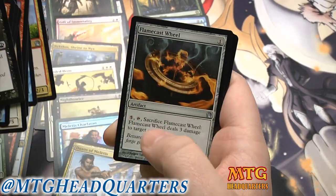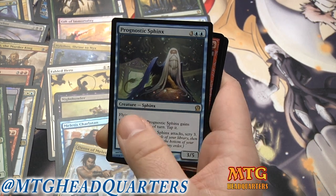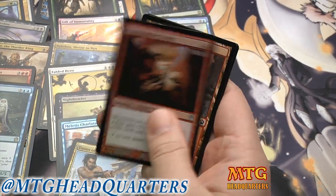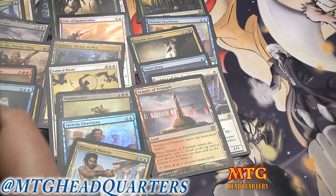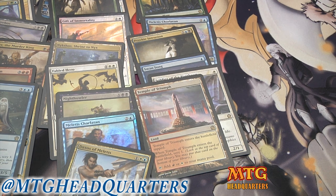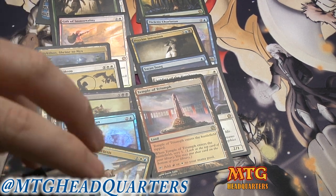Our final rare is a Prognostic Sphinx — absolute bomb in limited. And we have a Flamespeaker Adept, which is actually really good in limited too if you get it early enough and can build around it. Let's double back over our rares for all of you that just skipped to the ending.